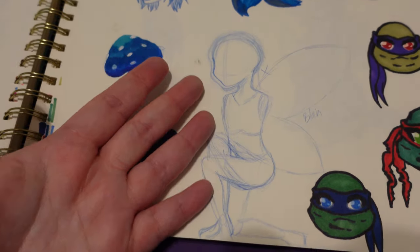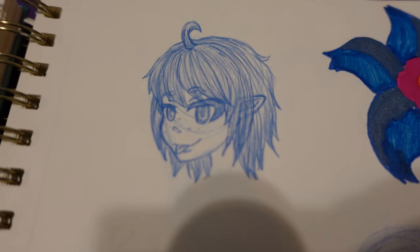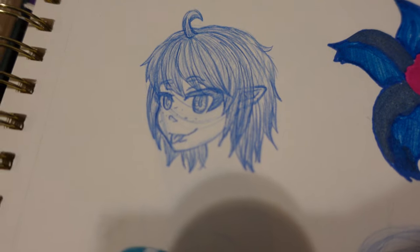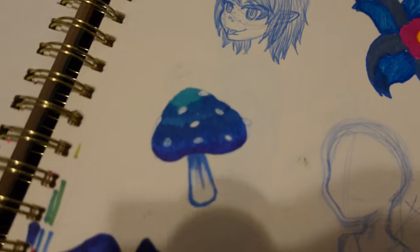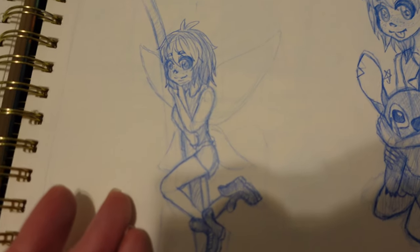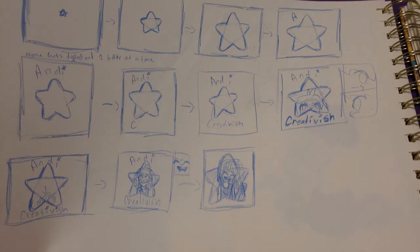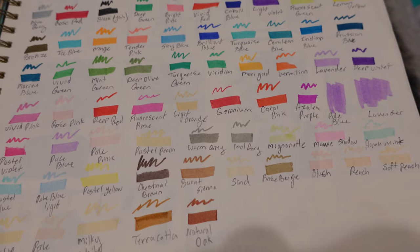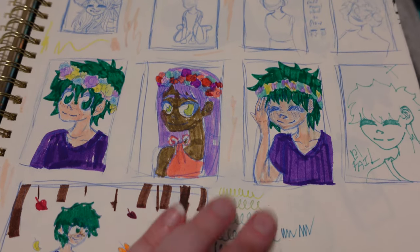So here were just random doodles. Here's the Ninja Turtles. Here I was trying to draw fairy me — I guess I didn't like it. And there's — I'm pretty sure that's my old style where I only had one little thing sticking out. And I have two: flower, mushroom, bat. Oh yeah, here we go — fairy me again, and then this is me drawing me with Stitch and Cinnamoroll.